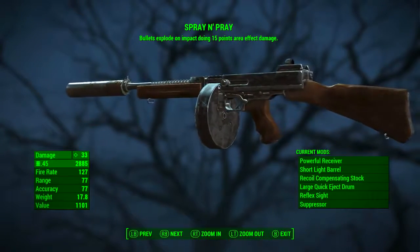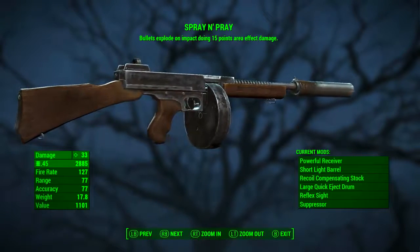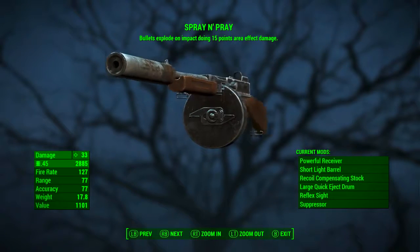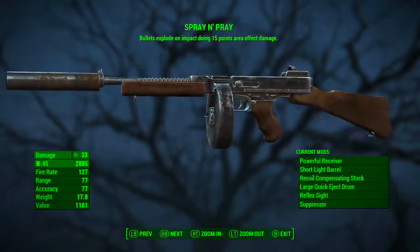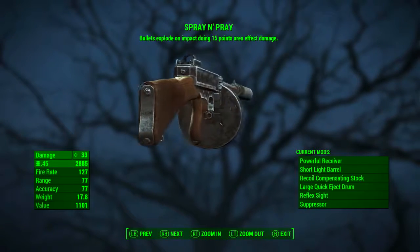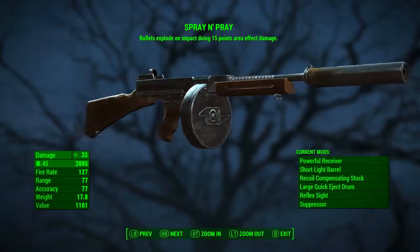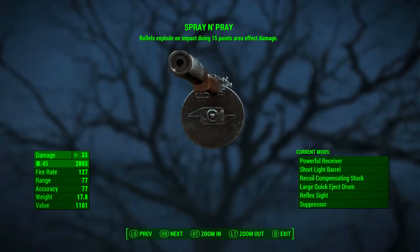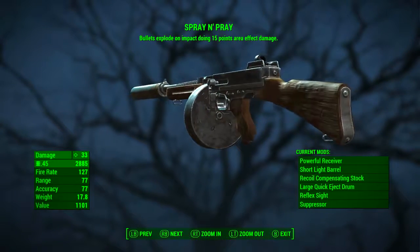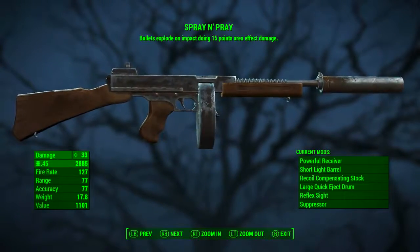Now fully modified, it has a base ballistic damage of 33, it still uses .45 ammunition, its fire rate is 127, its range has dropped from 107 to 77 — that is the price of the suppressor. Its accuracy has gone up from 63 to 77, its weight has increased by about 5 pounds and its value has increased to 1101 caps. Just as before, Spray and Pray bullets explode on impact doing 15 points of area effect damage.